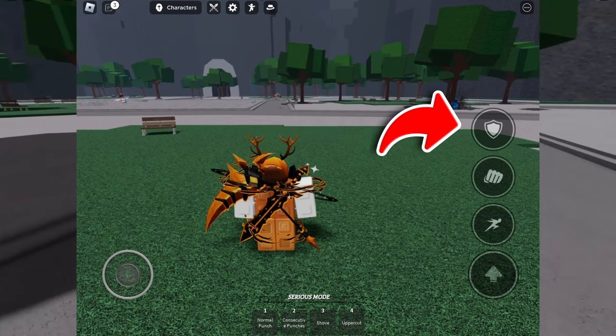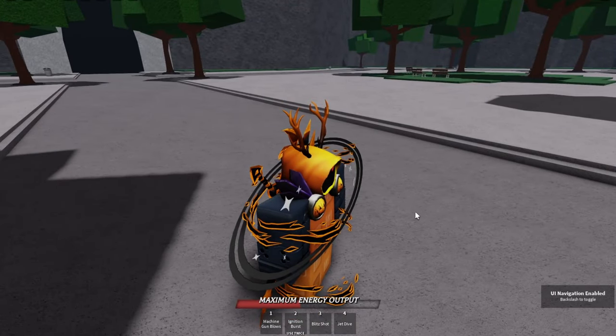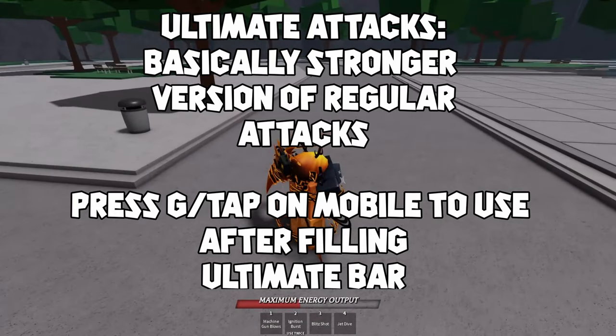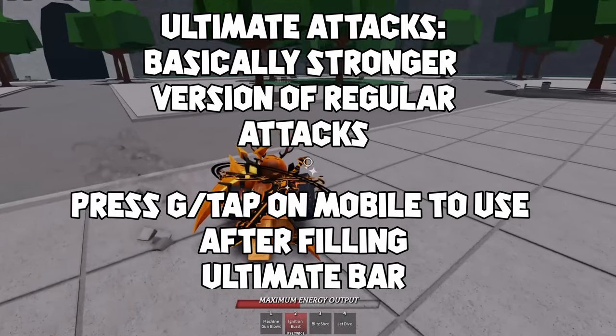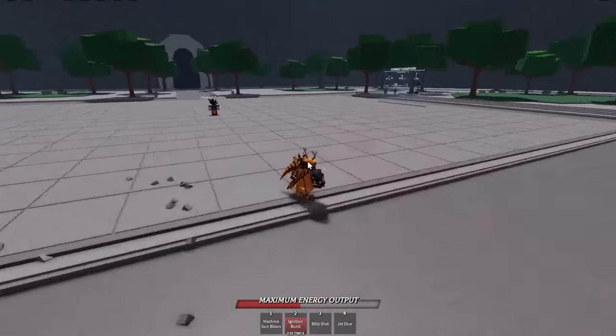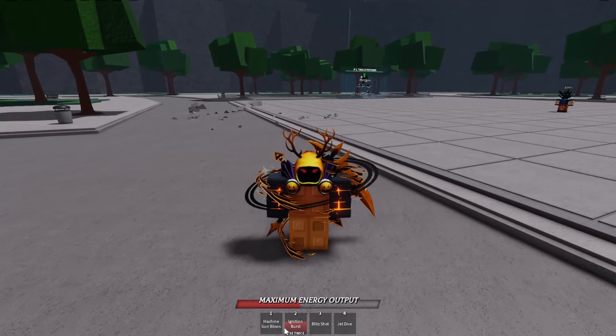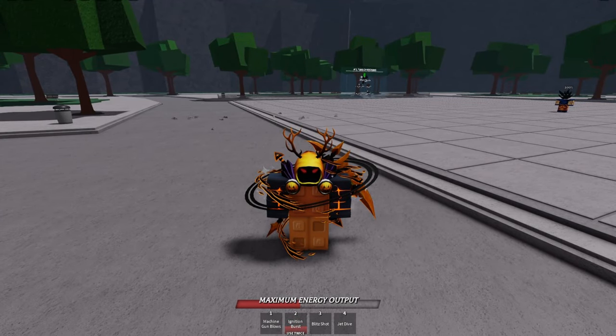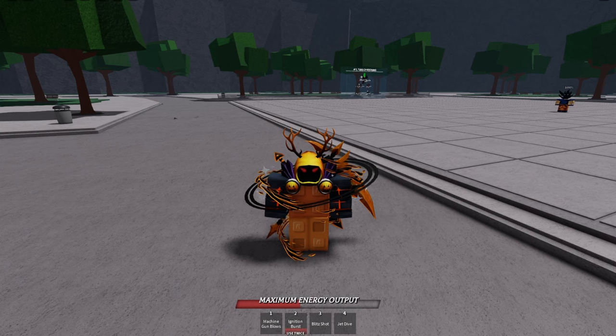The last thing we'll cover in this video are ultimate attacks, which can be used after filling up the bar above your inventory. Each character will enter an ultimate mode of sorts, and these ultimate modes have four different attacks that hit much harder than the character's regular attacks. They're probably too cool for me to spoil the surprise though, so go in game, fill the ultimate bar up, and see for yourself how cool they are. You won't be disappointed.